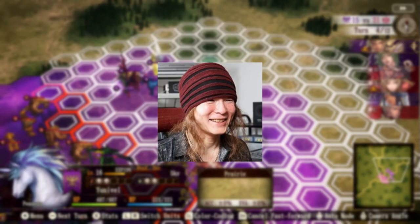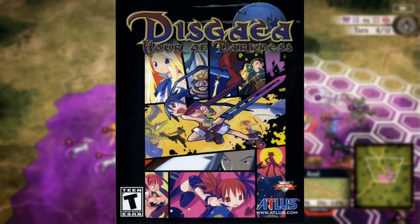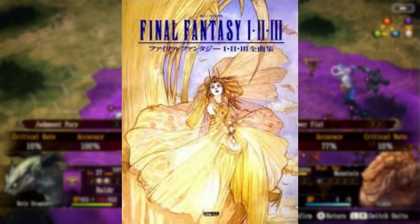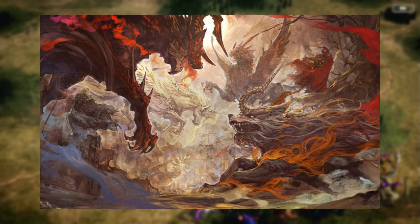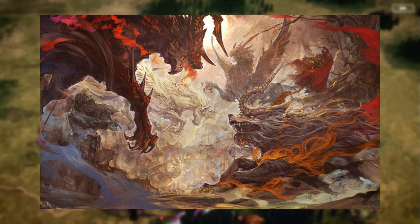The music has been composed by Hitoshi Sakimoto — who made the Disgaea music as well as the original Brigandine music. The story and script has been written by Final Fantasy writer for 1 through 3, Kenji Terada, and the art has been done by the same artist who did the art for Xenoblade and Xenoblade Chronicles, Raita Kazama.